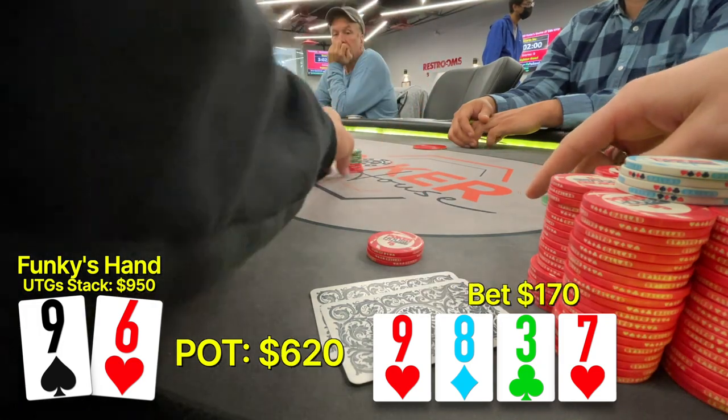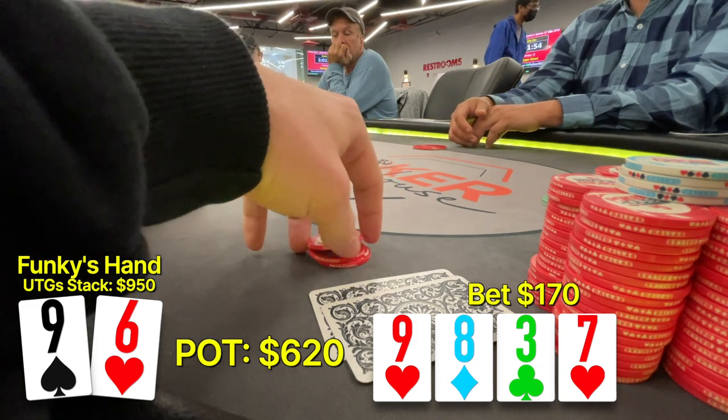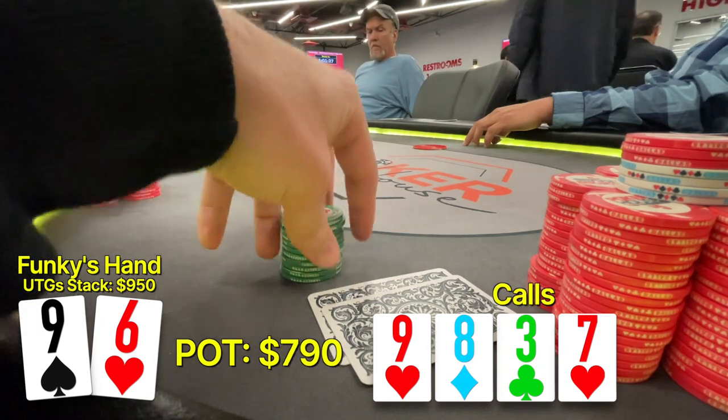So we decided to put in another continuation bet — we put in $170 worth of chips. And at this moment, I'm ready for Gil to put in the fold because this card just smashes our range. But he does not fold. He puts in the call, which feels much stronger. This pot has become massive and we have such a mediocre hand.